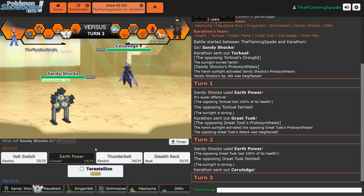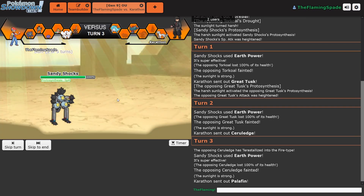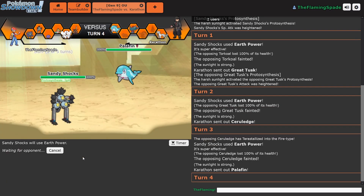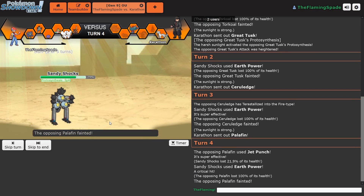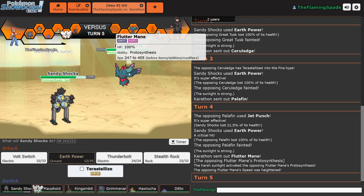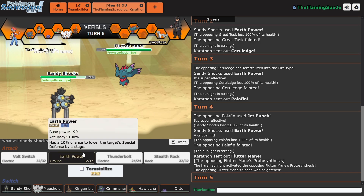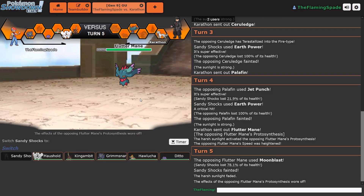I could Terastallize — doesn't help me though. Are you Scarfed? No? This thing is not bulky — it's physically defensive I know, but not specially. If I take out a Great Tusk... Jet Punch in the sun! Oh my Arceus, okay you're fast. So it's been Ghost and Fairy. I'm just gonna attack him — he should have gone into this thing in the first place. And as soon as the sun is gone, so is the boost. That is really interesting — it's not staying. I wonder if it stacks with other boosts, like if you go to plus six speed with agility and then somebody brings out Torkoal to set up the sun, would you still get a speed increase on top of all the speed you have?